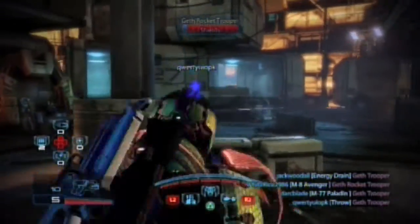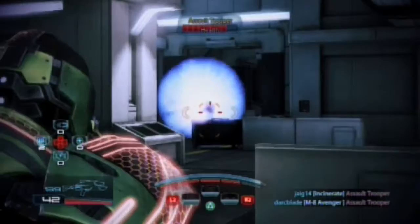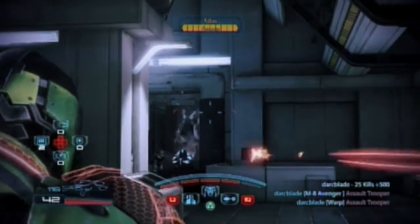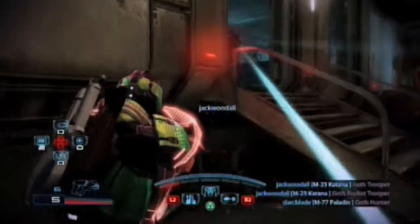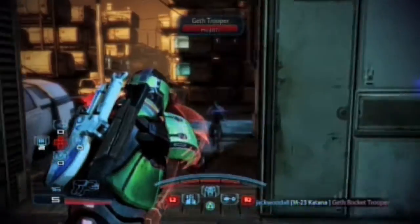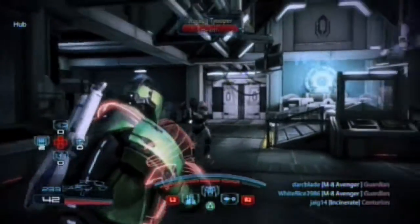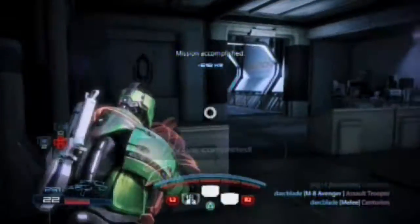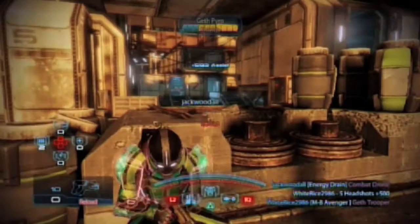You don't actually have to spec like this. I've seen Human Sentinels specced for more weapon damage and survivability. Maxing out your tech armor greatly increases your survivability, so if you're having trouble staying alive, maybe go for that. One spec I've seen Human Sentinel players use is maxing out tech armor, fitness, and Alliance training. They also max out Warp, speccing it so weapon damage is increased on a warped target, and then finishing off the target with more powerful, heavy weapons. This is for players who don't like to rely on biotics more than their rifles, sniper rifles, and guns.